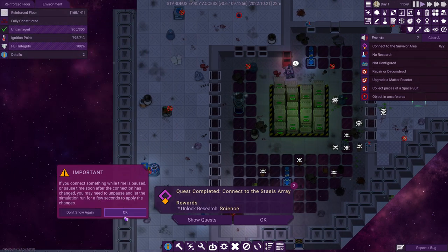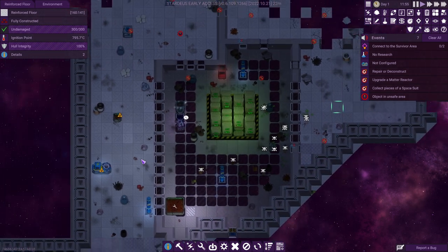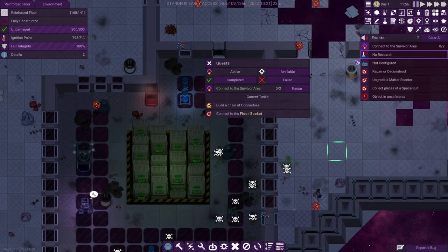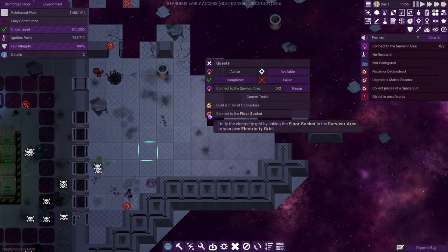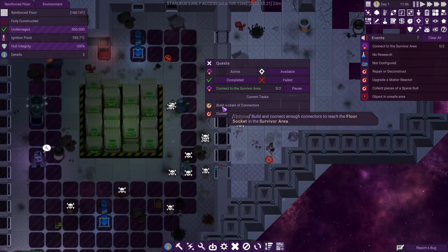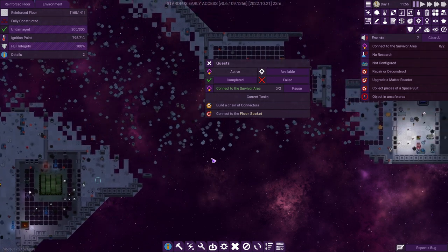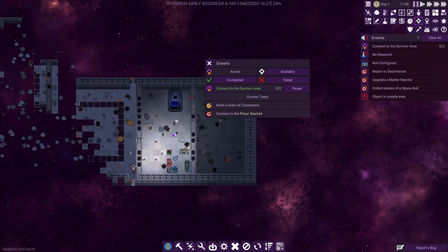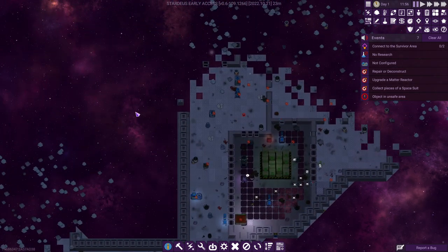To get yourself further, the game always shows you where to go next. Here, for example, the next quest is: connect to the survivor area — that would be this area here. You do however you please.